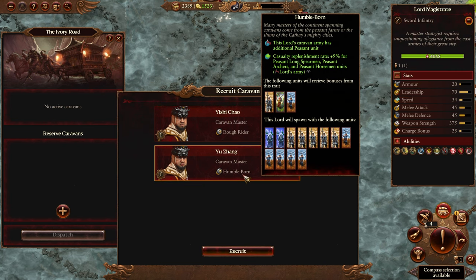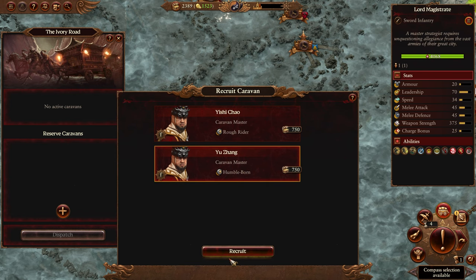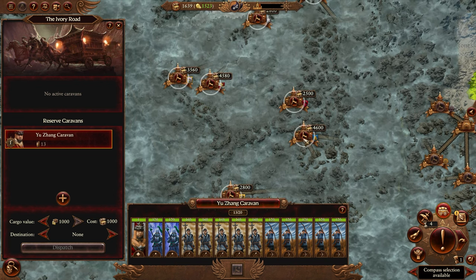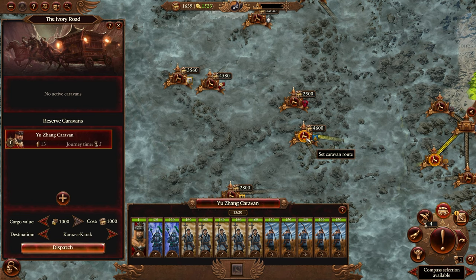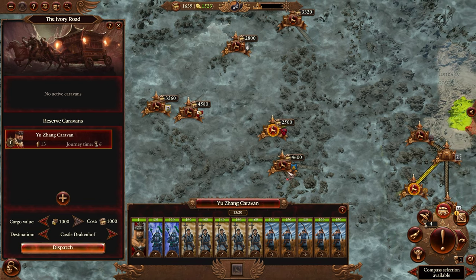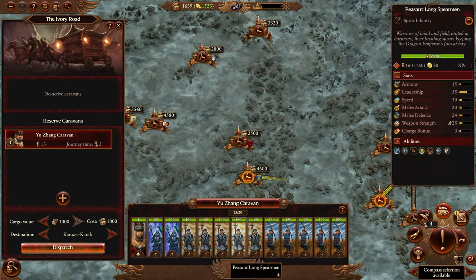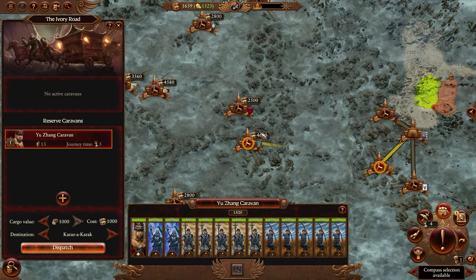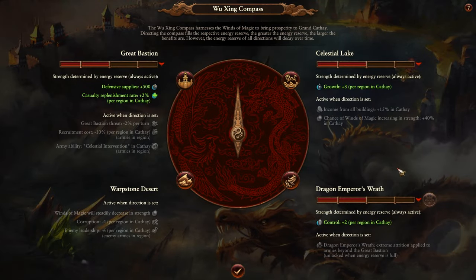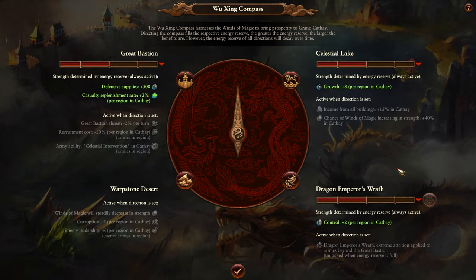Caravans come with additional replenishment rate which is very good, and some heal when in friendly territory. Increase cargo value to 1,000 — the highest we can go — then pick a trade destination. I like to go to the Dawi first because you almost always get an item and it has the most payback. In five turns we'll make 4,600 gold in exchange for 1,000 investment — pretty good.